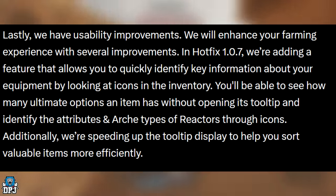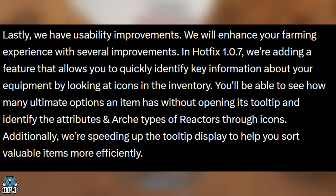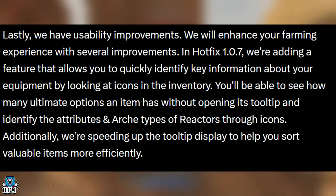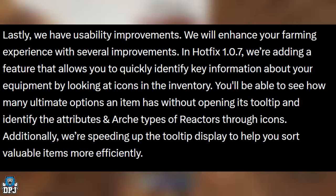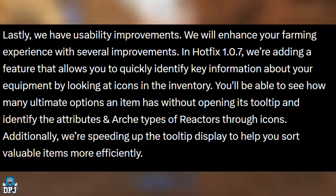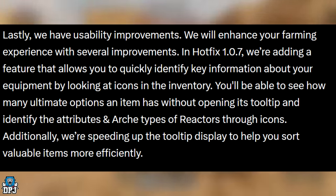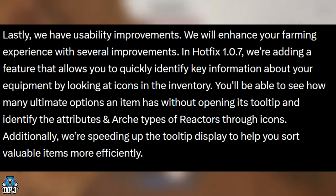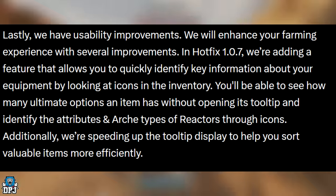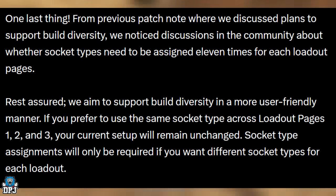Lastly, usability improvements: in hotfix 1.0.7 they're adding a feature that lets you quickly identify key information about your equipment by looking at icons in the inventory. You'll be able to see how many ultimate options an item has without opening its tooltip, and identify the attributes and archetypes of reactors through icons. They're also speeding up tooltip display to help you sort valuable items more efficiently.